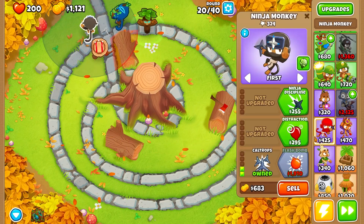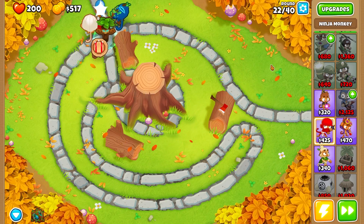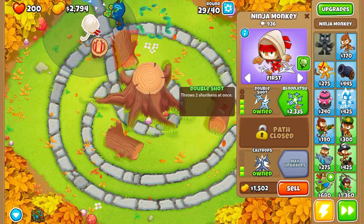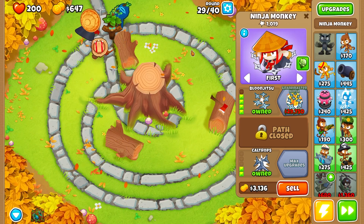Then with the ninja monkey we can do ninja discipline, sharpened shurikens, and double shot. Then with the ninja monkey we're going to run a 4-0-2. We're going to click on Balonjutsu and that should take out all the camo balloons on easy mode.